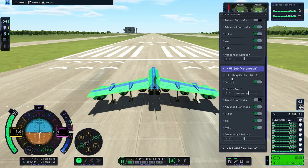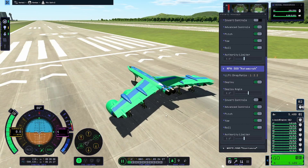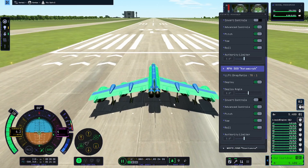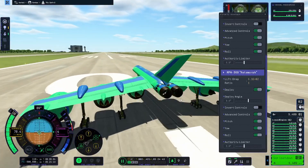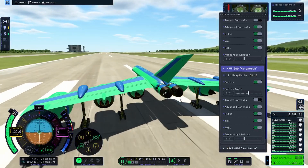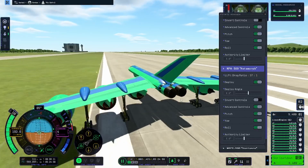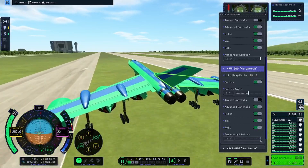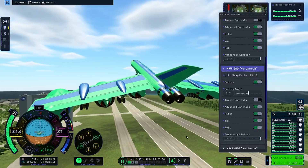I normally recommend an authority limit of about 5-9 degrees whenever you just want to get off the ground safely. Next you're going to want to unbrake, start your engines, get it to a nice speed, and start to pull up. If you're not pulling up as much as you like, then turn up your authority limiter until you have the incline that you want.